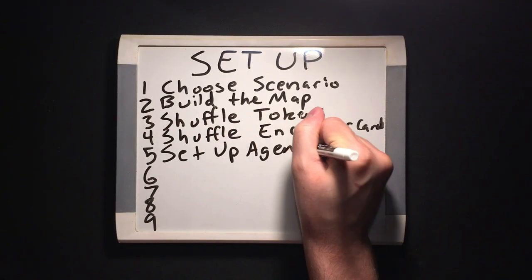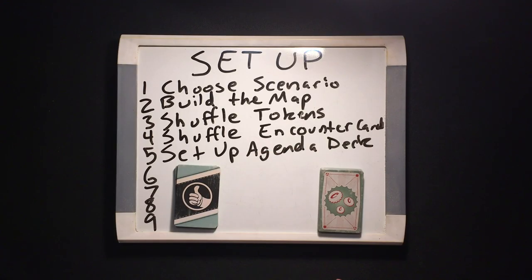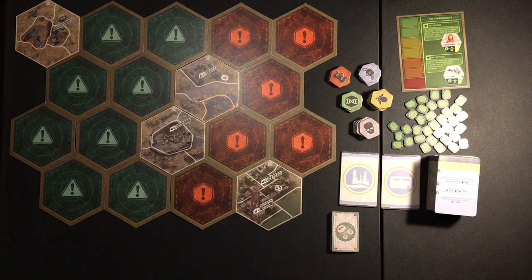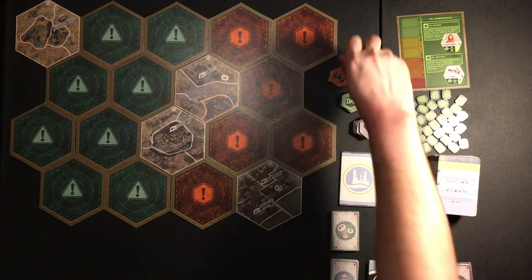Step five: set up the agenda deck by removing any agenda cards that have a number in the bottom left corner higher than the number of players you'll be playing with. Then separate and shuffle the agenda, loot, and asset decks face down. Put these in the play area, along with the perk cards and unique asset cards, which you won't shuffle. Put the VATS dice where all the players can reach them.